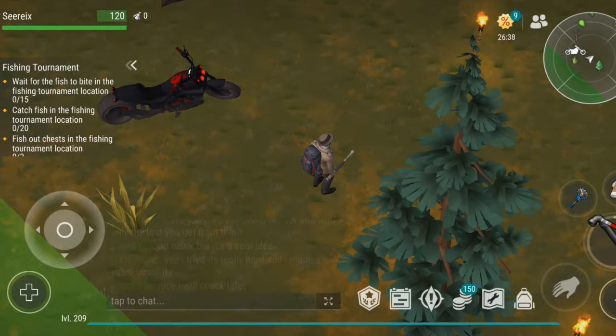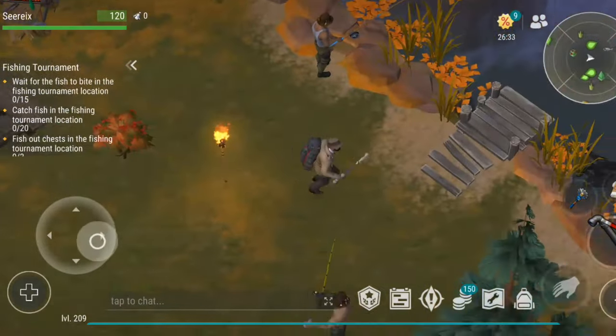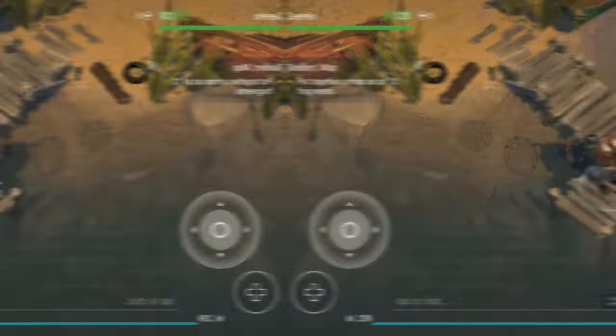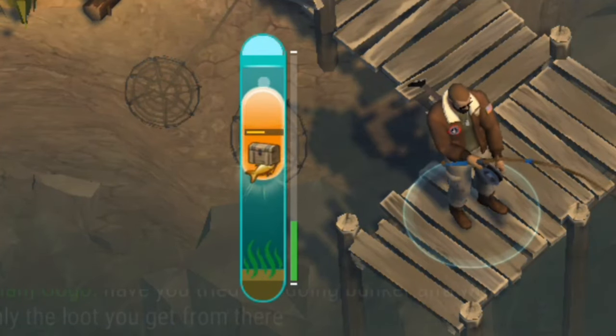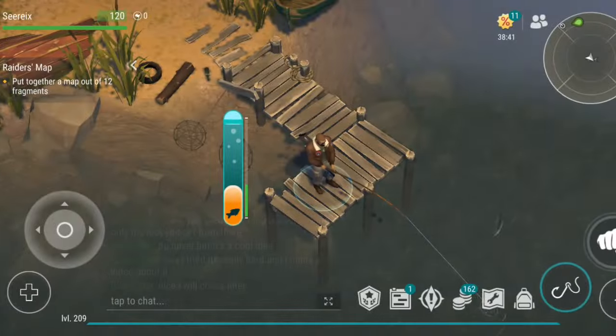In addition to these locations, there is a seasonal event called the fishing tournament. It is similar to other fishing spots, only here you earn points for progression in the season pass. Along with fish, there's also a chance to find a chest inside the pond as extra loot. The chest usually contains basic items like an expensive watch, which can be useful but isn't as valuable as the fish and recipes.